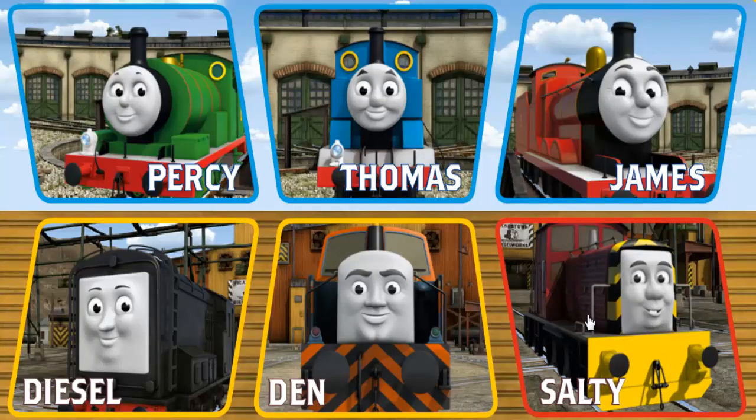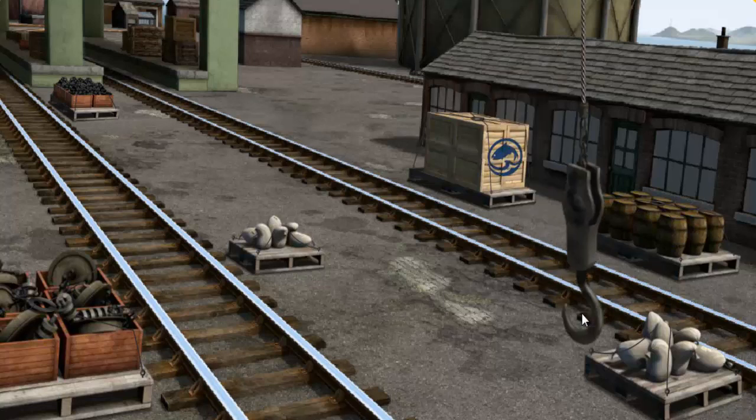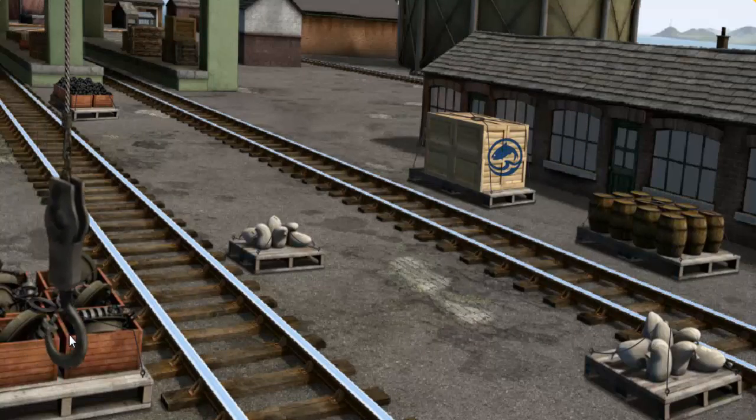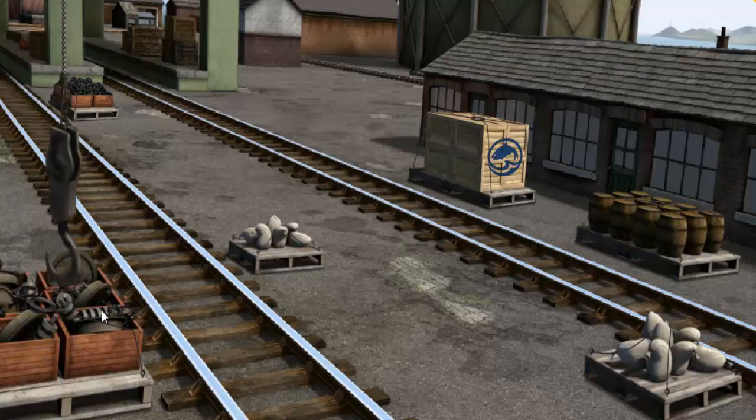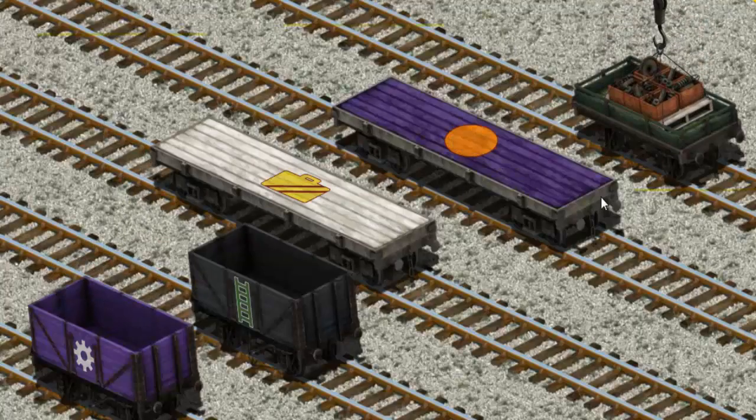Play again. It's a busy day at Brendam Docks. Thomas and his friends have many deliveries to make. Salty must deliver the engine parts to the diesel works. Help Cranky find the engine parts. There you go. Let's lift and load. Now the cargo must be loaded. There you go.